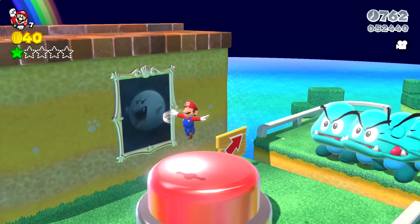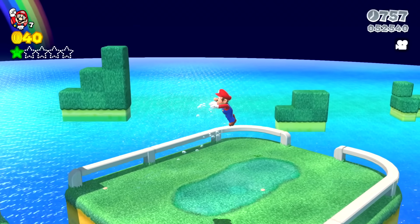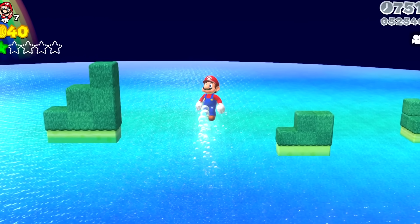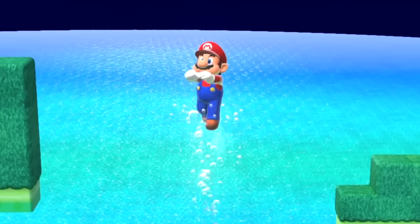Mario jumps onto the red switch and the blue Goombas start floating up and away. Mario jumps up towards them and finds that he is in water now. So he follows the directions of the sign and starts swimming up and up, higher and higher.